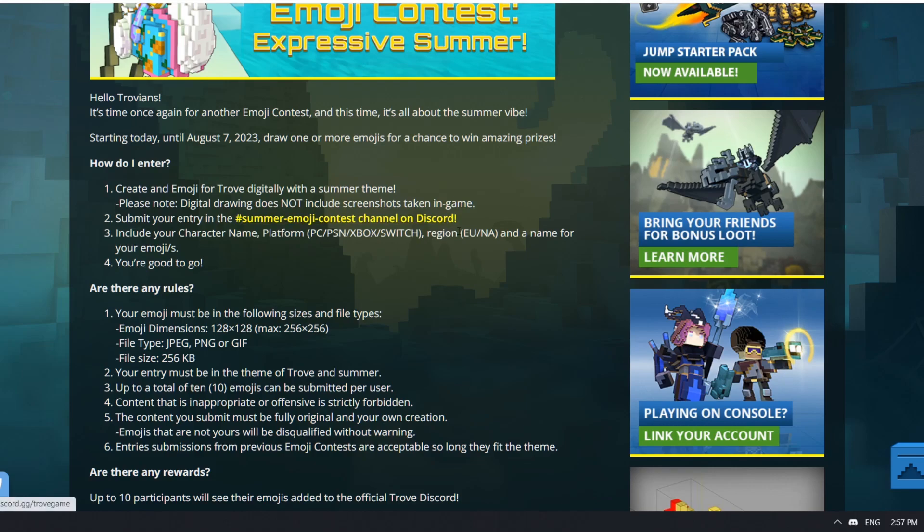Include your character name, platform — PC, PSN, Xbox, Switch, regional — and a name for your emoji. So you have to give it a title, which makes sense. You have to give your emoji a name — that's pretty cool.